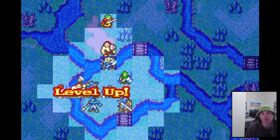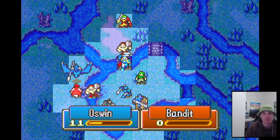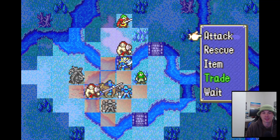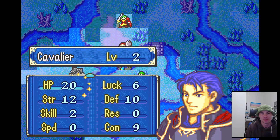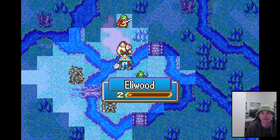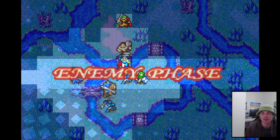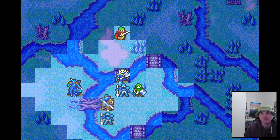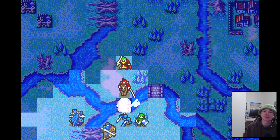Good hit — Lowen okay. We got a plan. Hector, don't mess this up now — thank you. Eliwood, don't die stupidly — you're at 2HP though, aren't you? Yeah, you're gonna die. Maybe. Okay, that's good. He's running away. Oh, there goes that snag. Okay, it's fine — we're alive. He killed himself. Okay, let's try the other save.